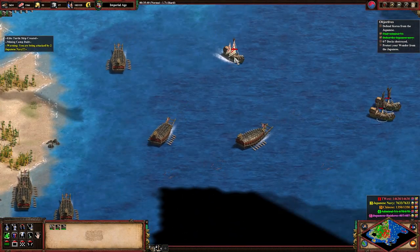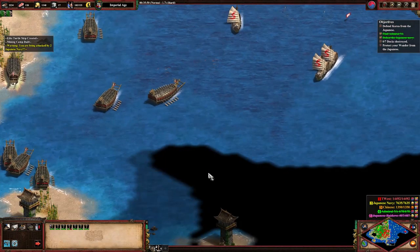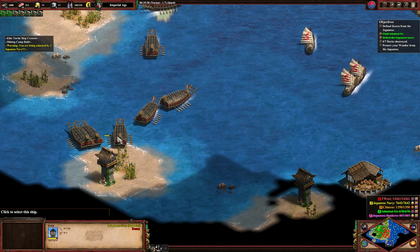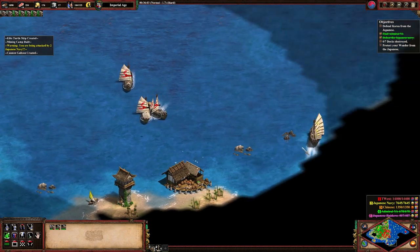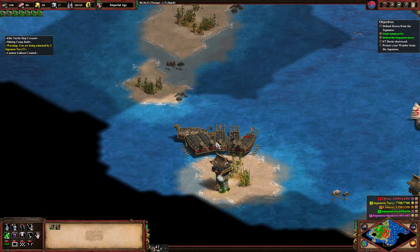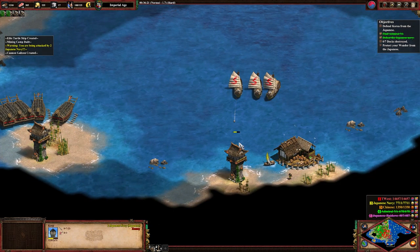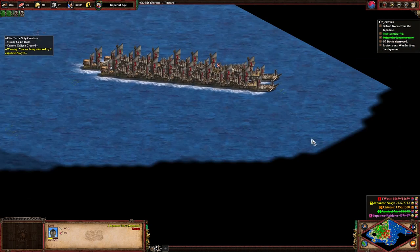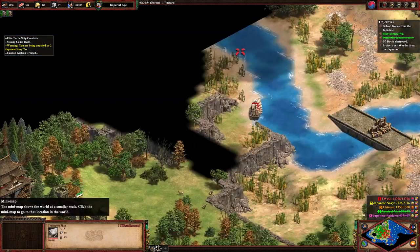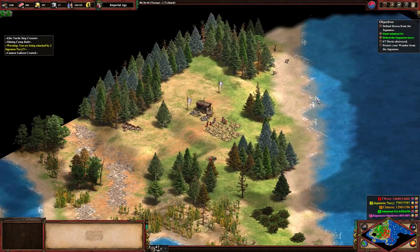Bring them and the cannon galleons down. Cannon galleons are actually much better at killing buildings because of their range. Just spam cannon galleons now. Oh, look at that arrow slit tower with Yasama too — those towers are going to absolutely eat through even turtle ships, with seven pierce armor. I wonder if the Yasama bonus would apply to Japanese sea fortification units. Okay, we don't need these land units anymore — don't like deleting a bombard cannon, but we don't need them.